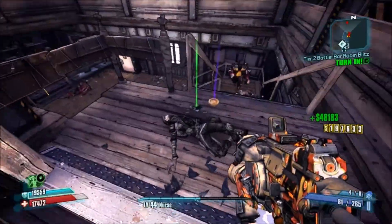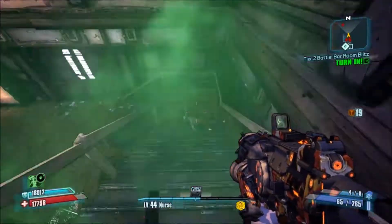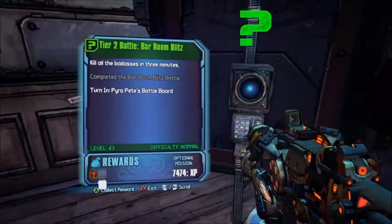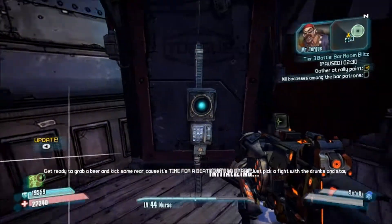But they'll also fight amongst themselves. You saw there, I lost 50,000 from a rat bastard, and there's a Torg token, so don't forget to grab those. Anyway, turn in part two, and then you are picking up part three.